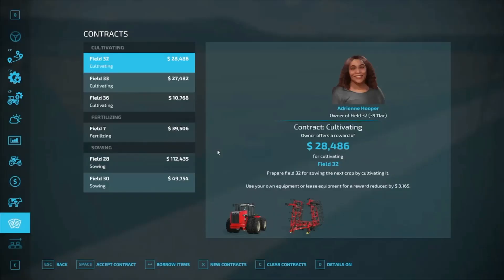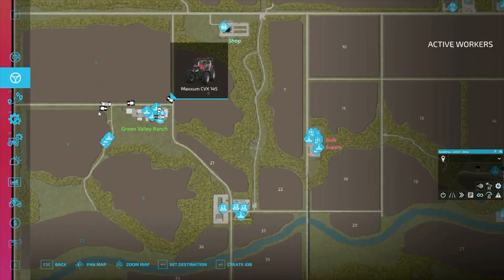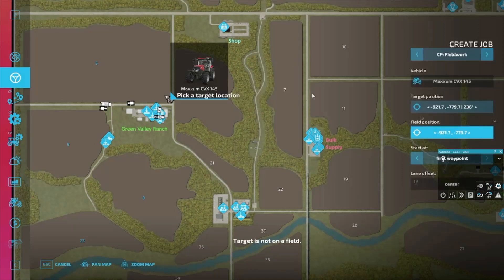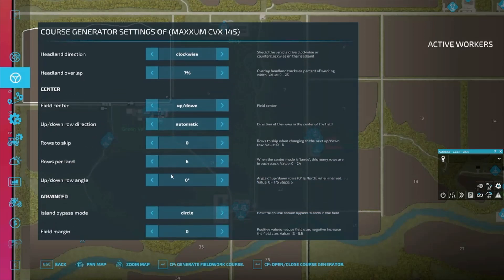Let's pull up our HUD and clear the current course. We're going to put a new course in. Create a job — we want CoursePlay field work. Field position, about right there. Course, one tool, one headland. Start working on the headlands — that's fine. Everything else looks good. Let's do the field work course. All right, we got that done.